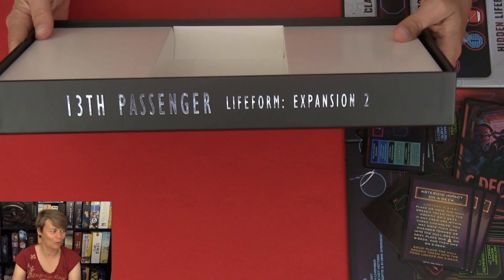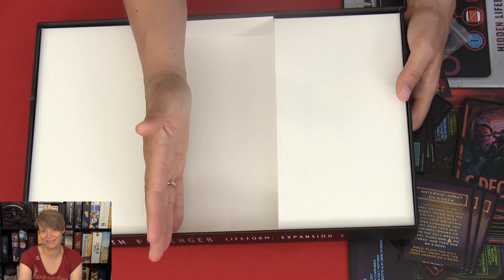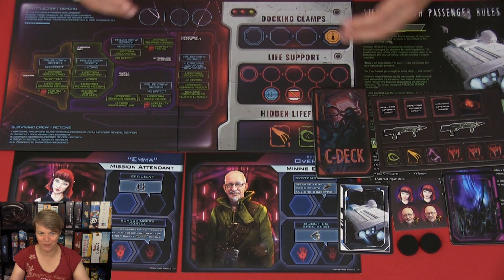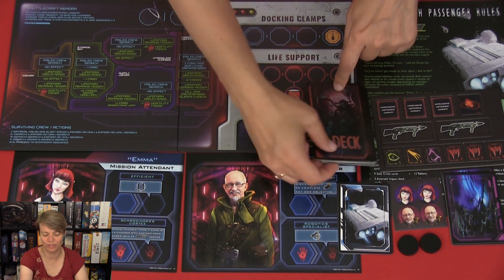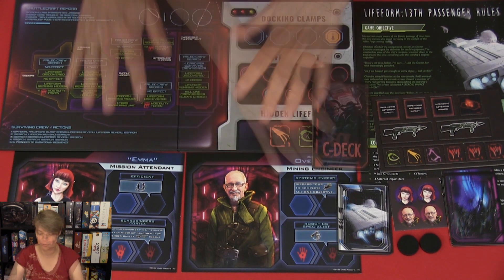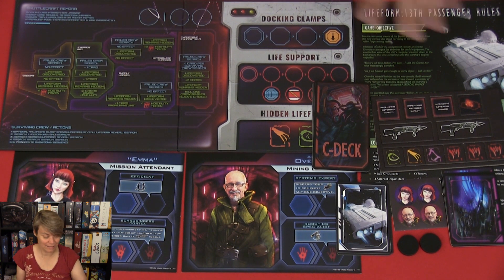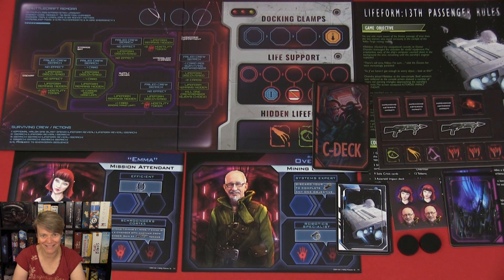So that was all we got with this expansion. I think we could have had it all in a box about this size, and it didn't even need to be this high. So this is what you get in the 13th Passenger expansion for Lifeform: you can use it in the normal version and in the solo game. Two new characters, another shuttlecraft where we might be able to escape, and some more components for the game. But that was my unboxing of this expansion — thanks for watching.